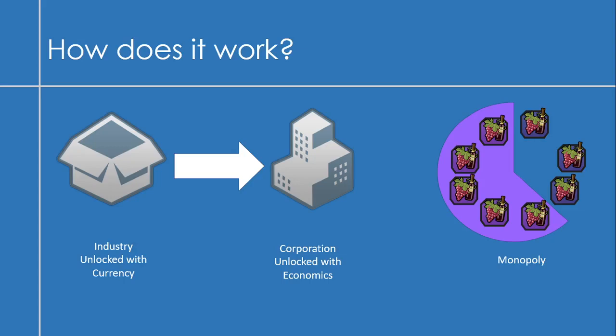There are basically three parts to this new game mode: Industries, Corporations, and Monopolies. Industries are unlocked with currency, and later when you unlock Economics, you can upgrade your Industries to Corporations. Monopolies are separate from Industries and Corporations — they're all about controlling resources.